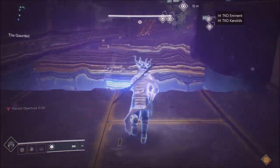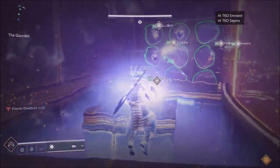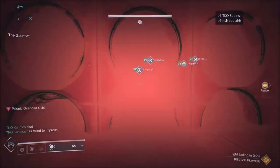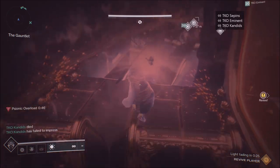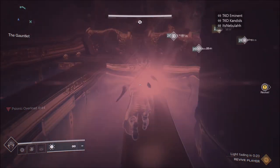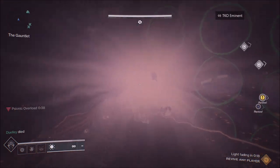Only one person from our team made it out — when that person made it out, he slammed, went into the garden and slammed, and you're all good to go. This definitely helps if you're a Hunter or Titan because you're much faster than a Warlock. My slow Warlock was so far behind — you're gonna see me die, but that way you can see exactly what the main guy who made it is going through.